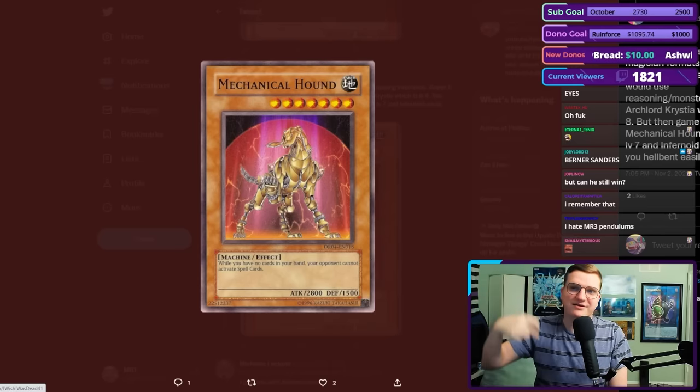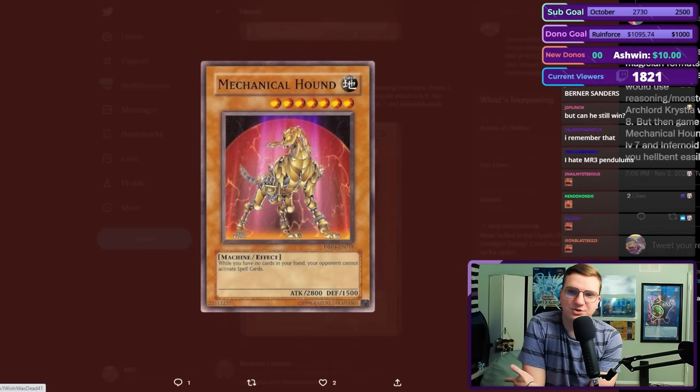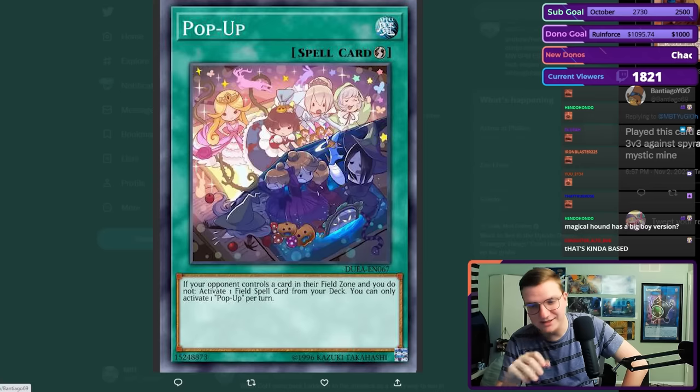Back in Plushfire Pendulum Magician formats, I was playing Infernoid. Game one, I would use Reasoning or Monster Gate for Christia, which is level eight. But then game two, I'd side in Mechanical Hound — it was seven, and the Infernoid could make you Hellbent easily. That's kind of gnarly.